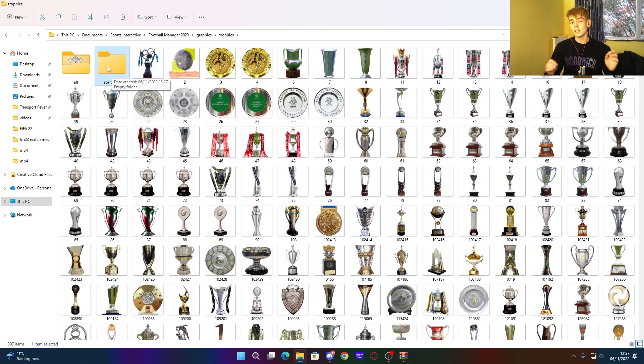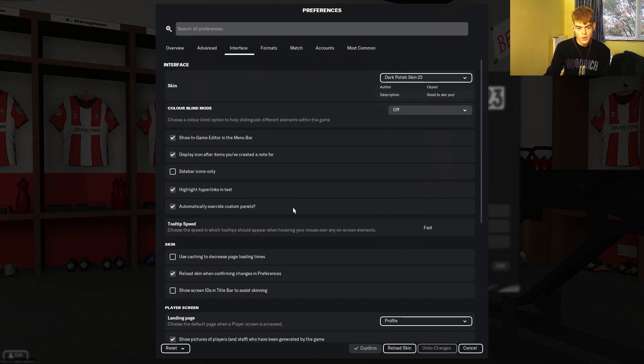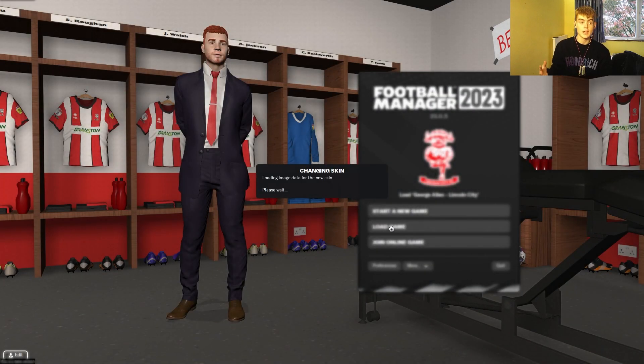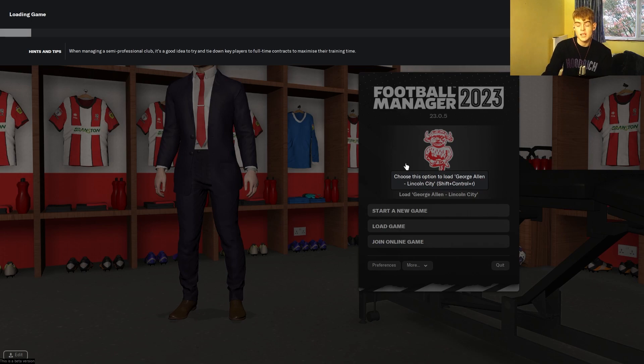To get everything showing in the game, go to Preferences > Interface. Untick 'Use caching to decrease page loading times', and tick 'Reload skin when confirming changes in preferences'. Then click Confirm, or just click Reload Skin. It will reload everything into your game — this will take a while as it loads all the files. The time it takes depends on your computer speed.